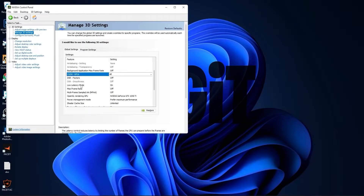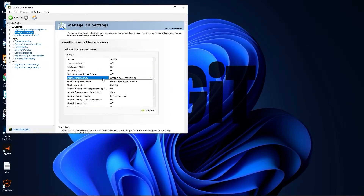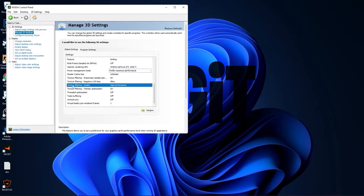Select all this to Off, then scroll down to Low Latency Mode and select On. Max Frame Rate — select Off. OpenGL Rendering GPU — select your video card. Power Management Mode — select Prefer Maximum Performance. Texture Filtering Quality — select High Performance. Threaded Optimization — select Off. Vertical Sync — select Off. Press Apply.